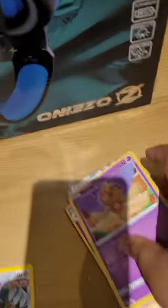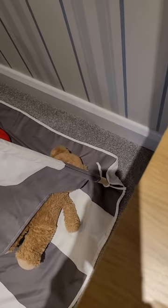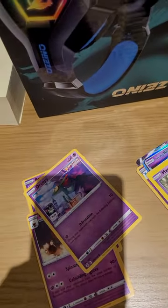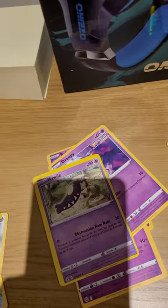Next we got psychic type, one of the most interesting ones. Here I have Beheeyem — hold on — okay so I have Beheeyem, Claydol, and then I have Misdreavus. Misdreavus isn't that good to be honest. And Miss Dreamers.